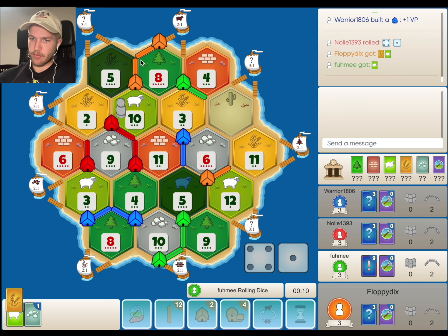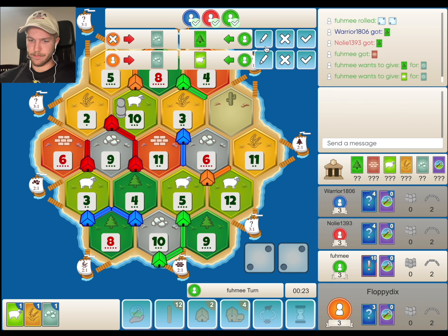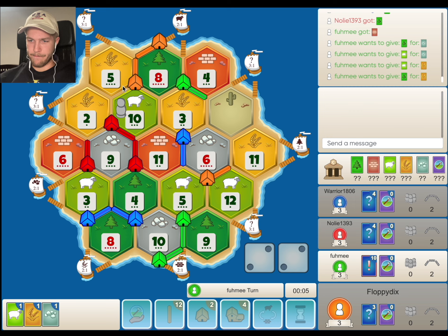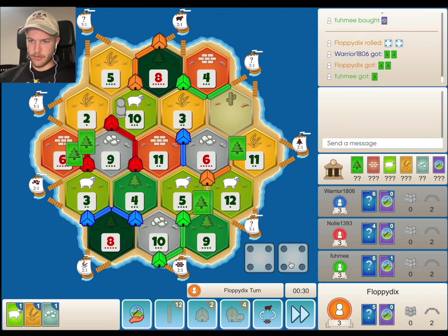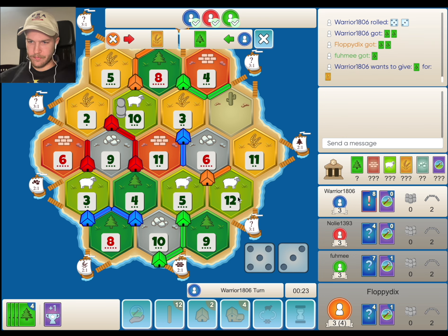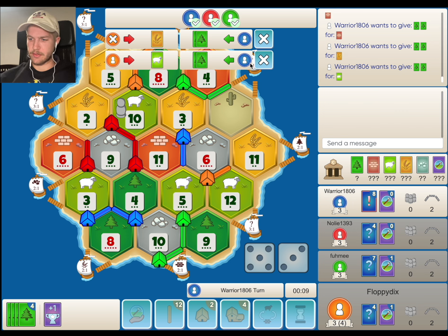Next priority is to double up on the 6, even before getting on the 3-to-1 port. I have a feeling we're going to get blocked quite a bit here though, so getting these knights early game is going to be important. Blue — sorry, green — really wanting wheat here. This 5 is huge. I'm a little surprised green isn't going for the 6 actually. Still no knight, but our 8s are hitting.